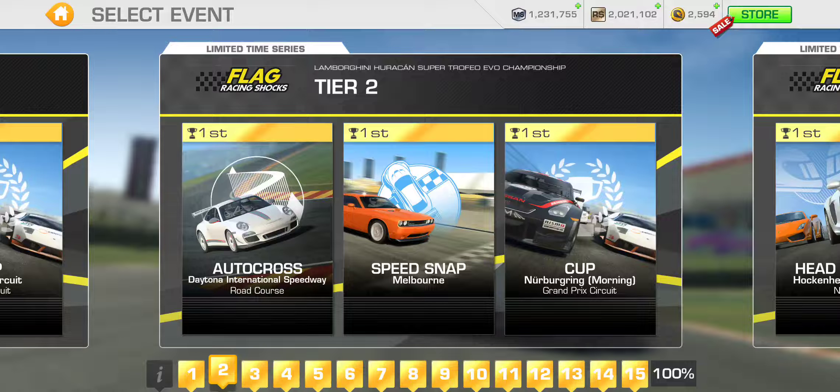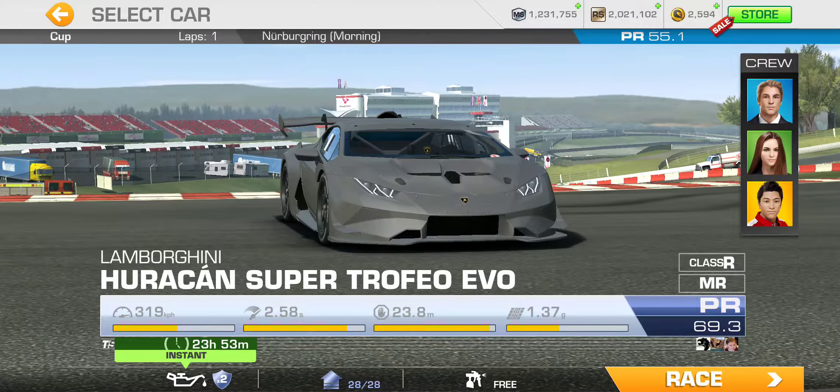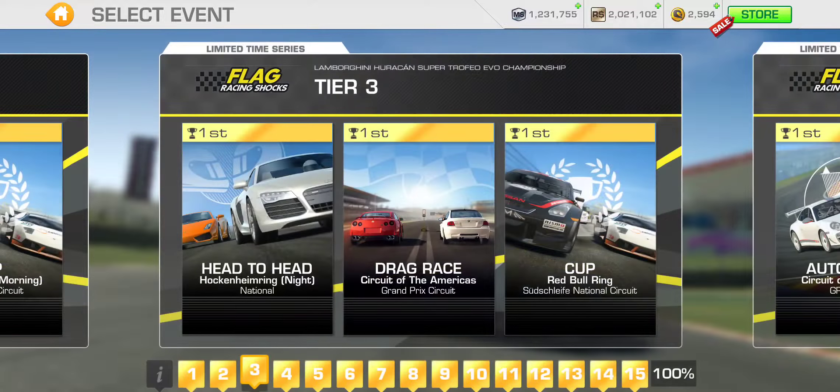Then we've got Speed Snap at Melbourne, which is actually pretty quick — a nice quick event. And look at that — speak of the devil — we've got a Cup at Nürburgring Grand Prix, just a single lap with a PR 55.1 required. Continuing on to tier three: Head to Head at Hockenheim National, a night race, just a single lapper. And we've got a Drag Race at Circuit of the Americas Grand Prix, and the Cup for tier three at Red Bull Ring National Circuit — two laps, PR 56.4 required.